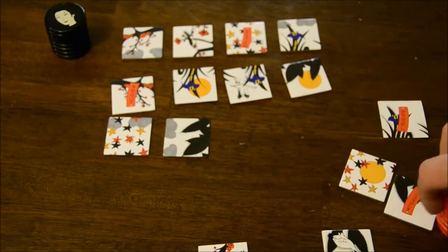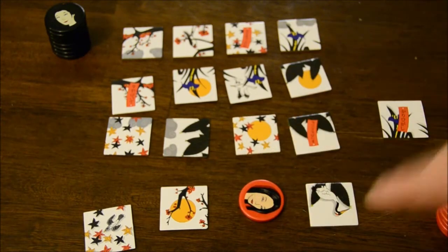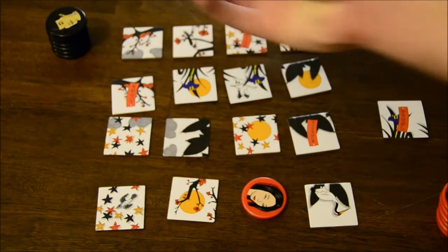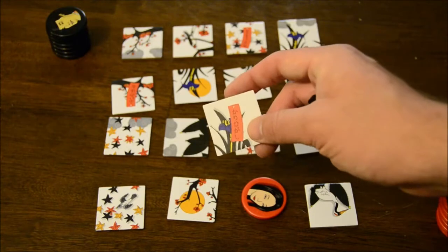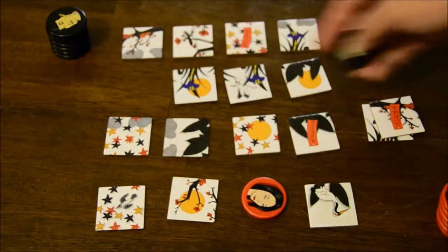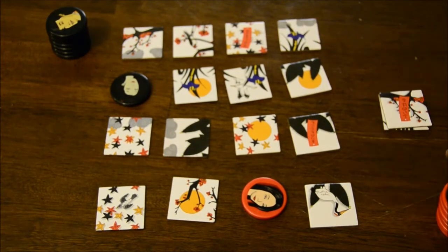Another way to win is if you block your opponent from being able to make a legal move. After the first player places on one of the edges, the second player has to place their token on a tile that shares one of the elements in common with the tile that was just taken off the board — in this case, either a flower or a poem flag.